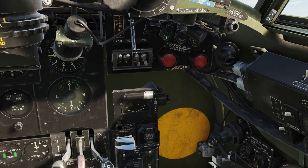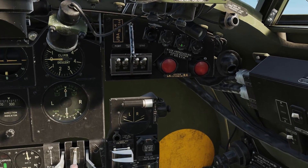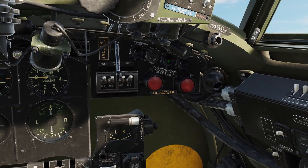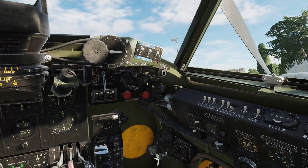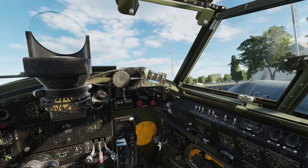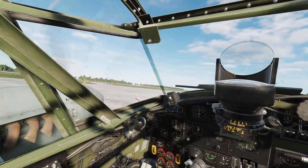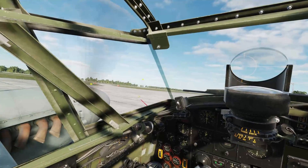That cover has closed. Now we do the same for the right hand engine: right click, right click to open the covers, left click and hold, right click and hold — and that's spinning nicely. Let go of those. I'm going to throttle back a little bit.